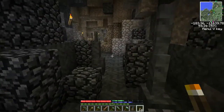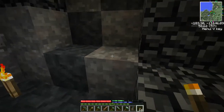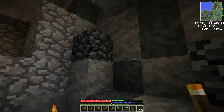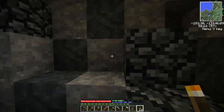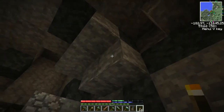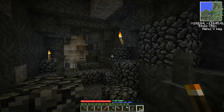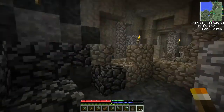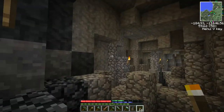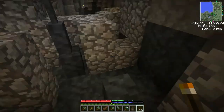Over here you can see these walls - this is all tetrahedrite, this bluish-colored stone with bluish and pink highlights. It's all tetrahedrite here, just regular fill light. It runs down there a ways and goes back in the walls. It's not like I have a shortage of tetrahedrite, but just kind of neat to see it all exposed here.